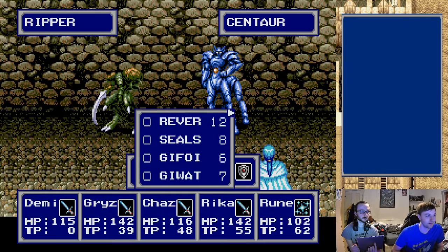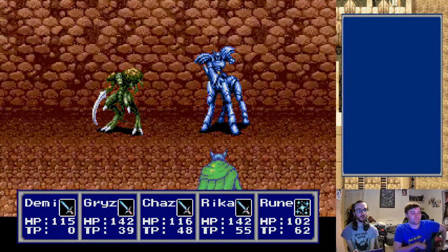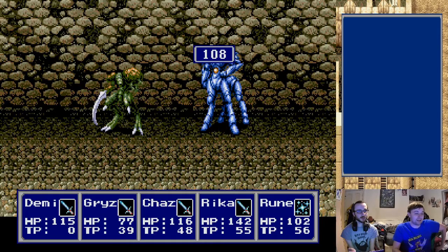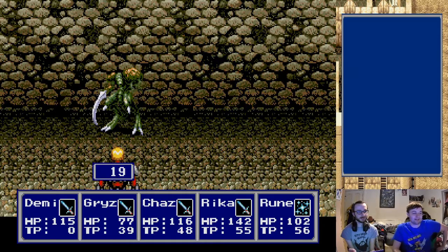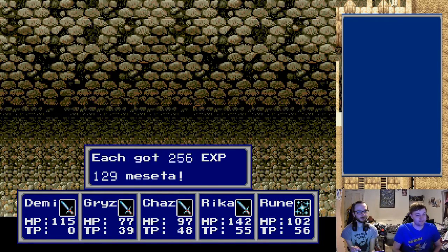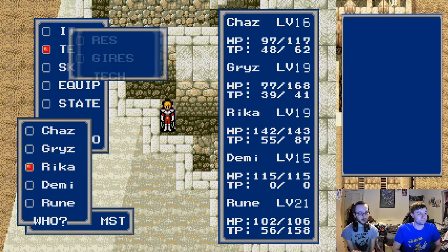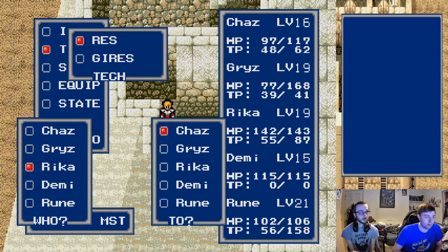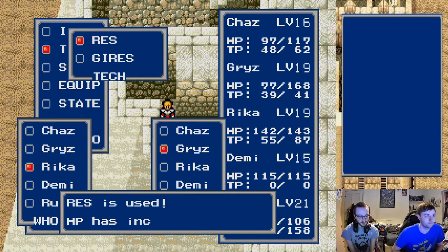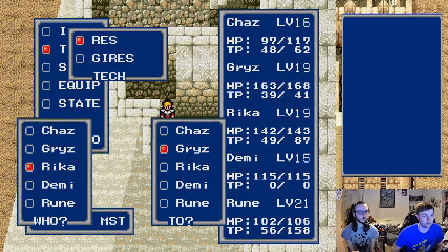Everyone attack the centaur! Damn you horse person - you got a hit in. He's dead, he's dead! He hit real hard as well - yeah no fucks given. Do you want to go up that staircase again? So I just went down to get that item - there's nothing down here. Okay never mind, just went back to the other floor.